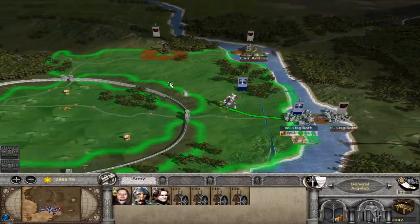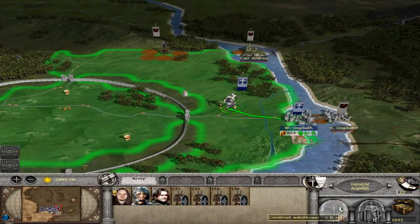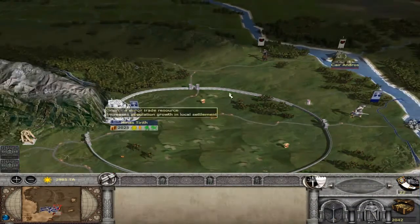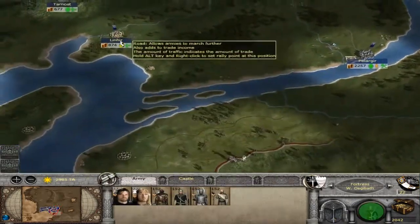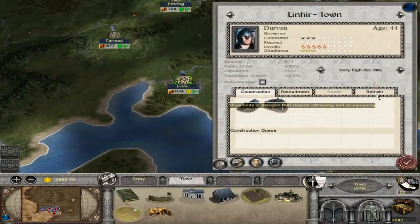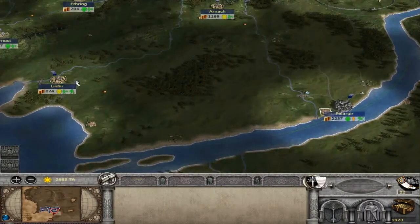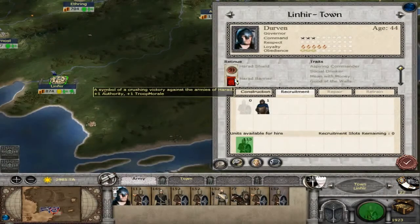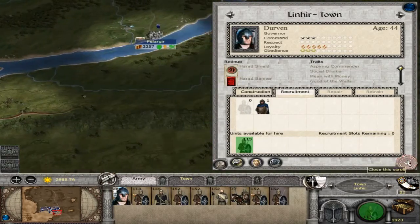What I'll do is keep the army here and wait for two more turns, then send in these armies. I believe I was retraining some soldiers here — yes I was. What was that banner? A Haradrim banner — symbol of crushing victory against the armies of Harad. Nice, they're not going to like that.